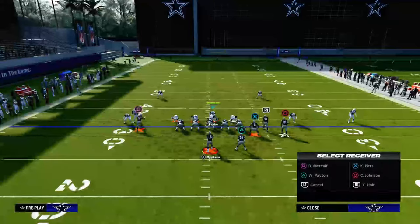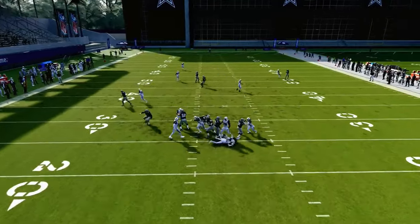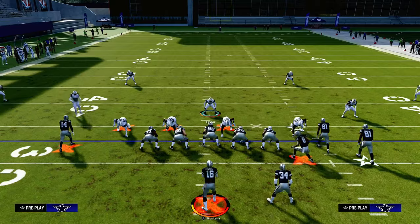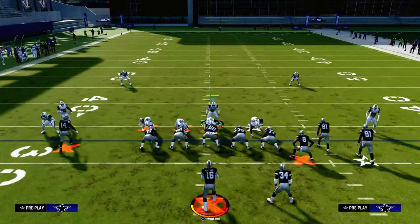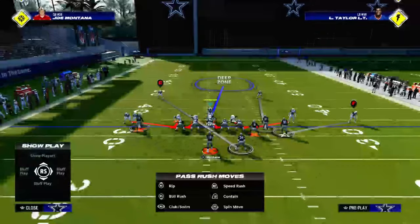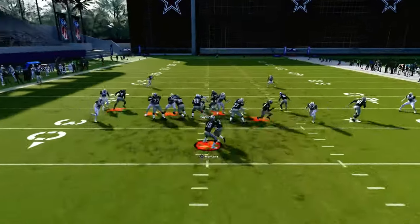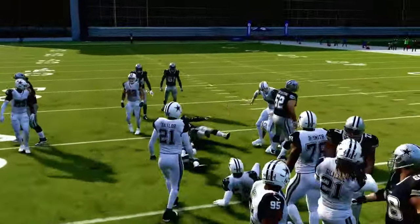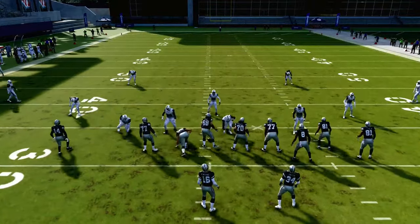If I block my running back here, you'll see we're still getting really good, really fast pressure. This blitz is a little bit more consistent than the Dollar blitz because you are sending six. It's also a little better against the run because you have a four-down lineman set plus those two slot corners, so if they try to run the ball you've got a pretty good chance of clogging up all the different running lanes and containing any kind of running formation.